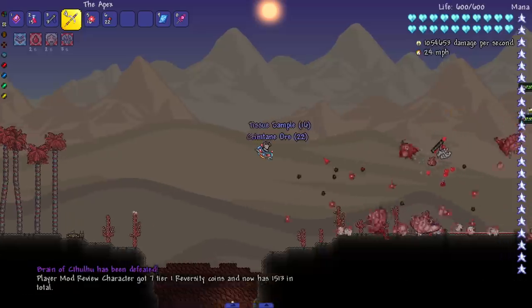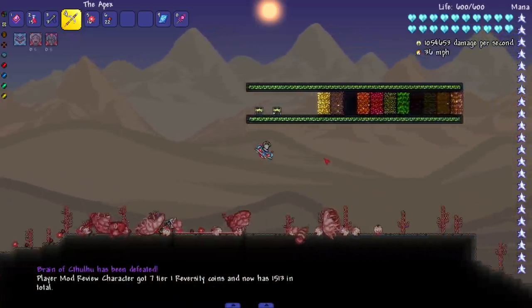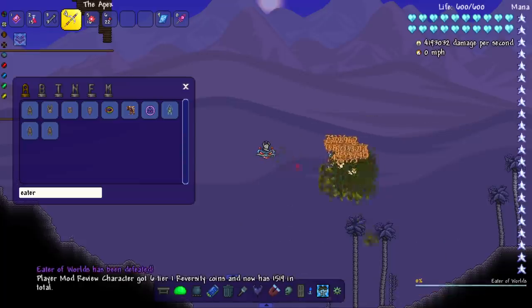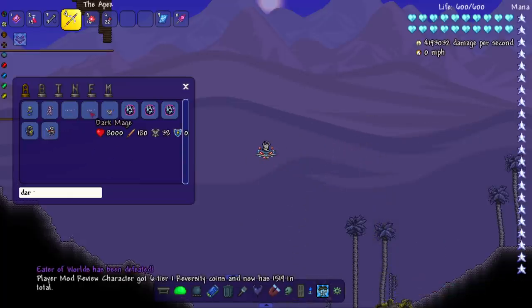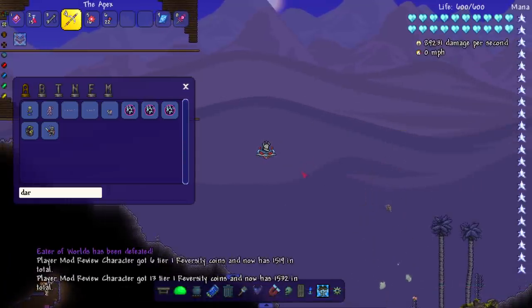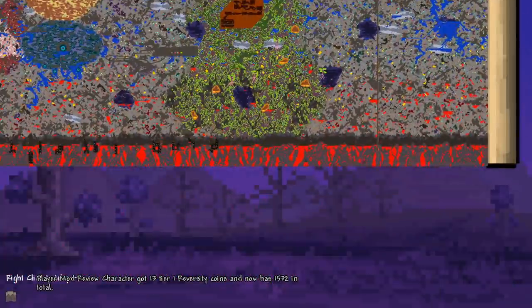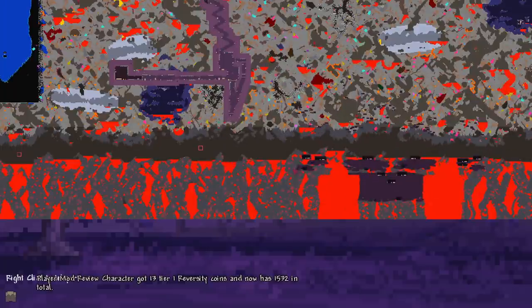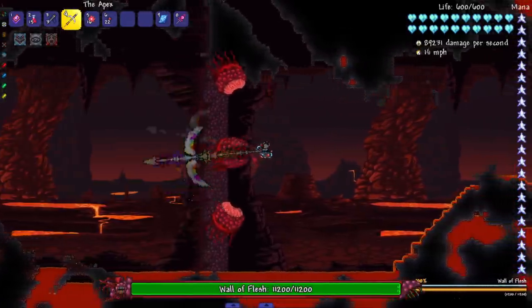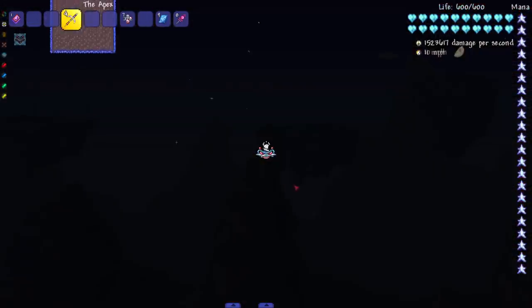Wanted to make it a nice swift kill in the Corruption of course - gotta spawn in the Eater, just knock it out, don't even let the parts spawn in. And then last but not least the Dark Mage - well, actually not last, we still have the Wall of Flesh of course. Let's do the left side - add a couple kills on the left side. Boom, Wall of Flesh - see you later.